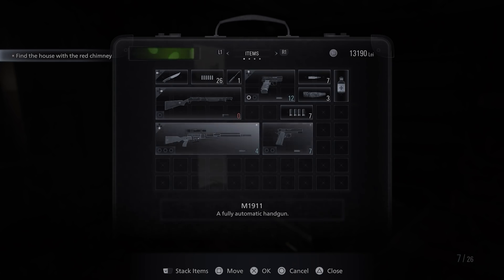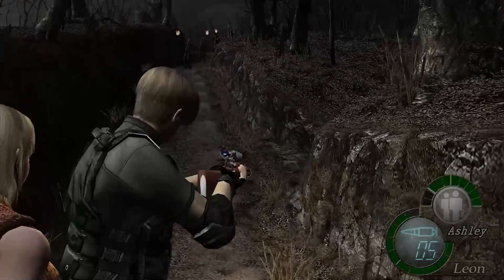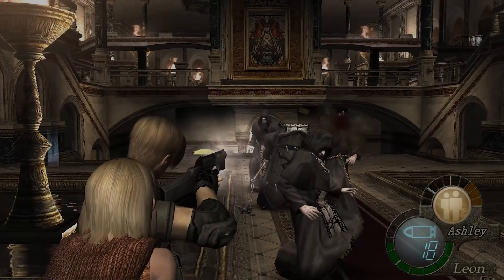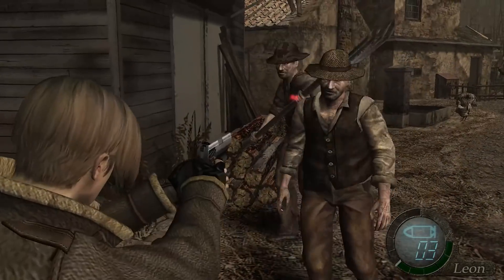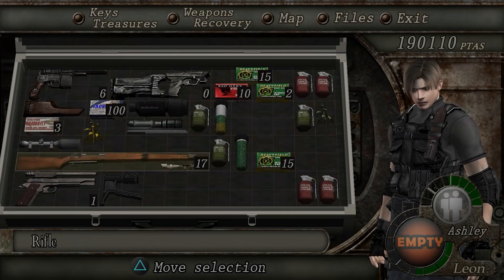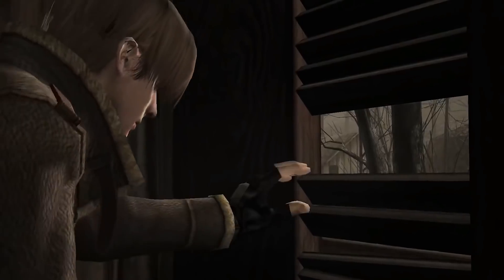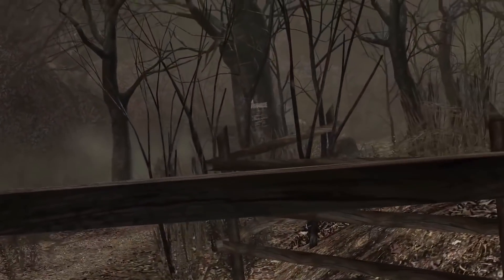All of this is thanks to Resident Evil 4. Resident Evil 4 ripped the franchise away from its fixed camera angles, expanded your arsenal, and turned the harrowing odds against one zombie up to 11, favoring overwhelming stress over pure horror — a near copy of Village's encounters with the Lycans, especially in its opening sequence when you're overwhelmingly outnumbered and have to barricade yourself into a house. 4 introduced the Tetris-like inventory case, the treasure hunting, currency, and a merchant to sell items with. Most of these mechanics are defining of 4's identity, and interestingly, never appeared in the franchise again — that is, until now, with Village.